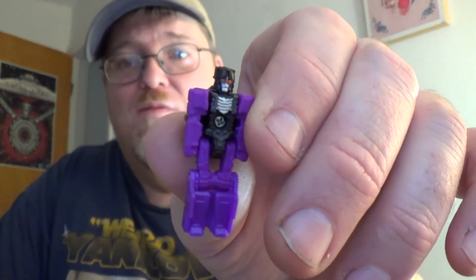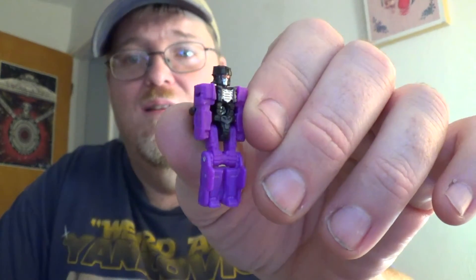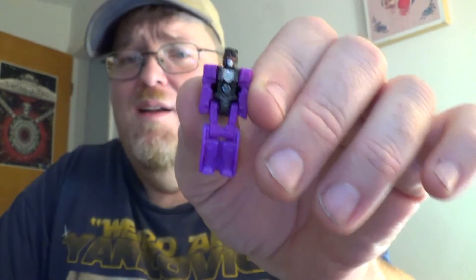I forgot to show you his Headmaster, who's in the cockpit — the cockpit looks like a coffin. He can be a pain to get out, and then you'll knock that off because I have ham fists. So get him like that and you can see here's his body. Look at his Headmaster real quick — I did add paint to him.